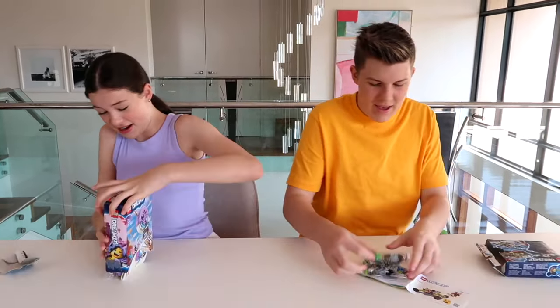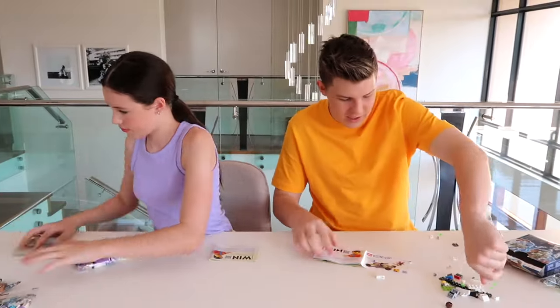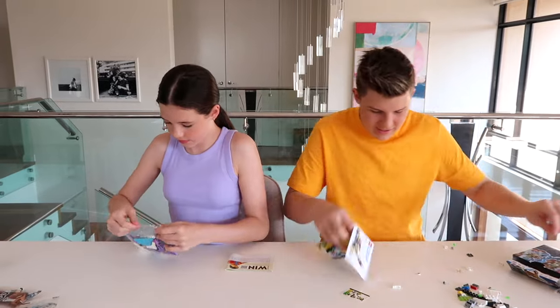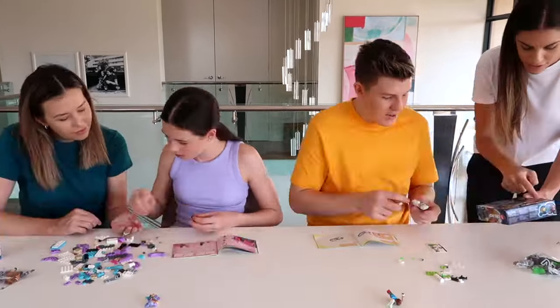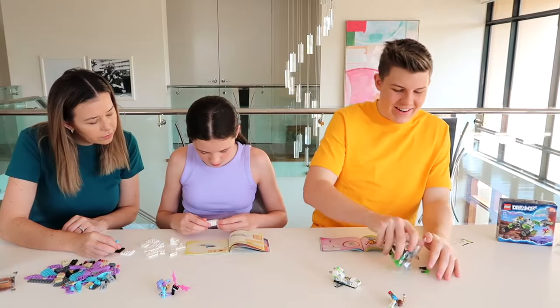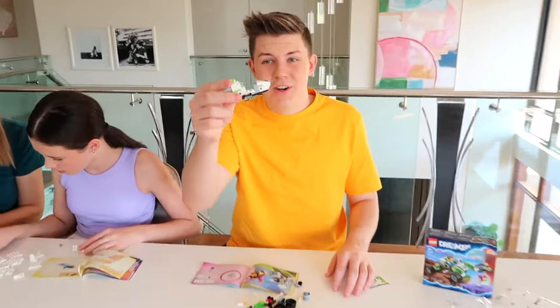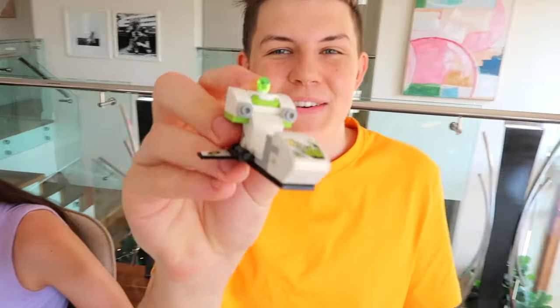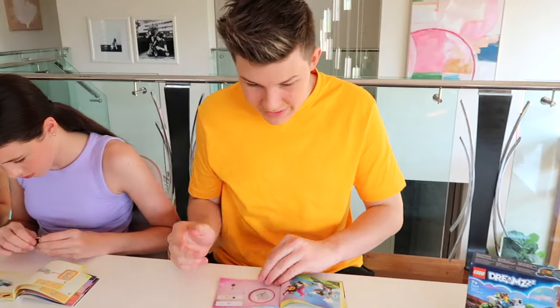Alright, I got this! Open it up — box one. Be careful, you don't want to lose any pieces. Sticker sheet, instructions — organized. Let's go! Prez has got the main part of the quadcopter so far with the little Z blob up top, but still needs to get to the propellers.